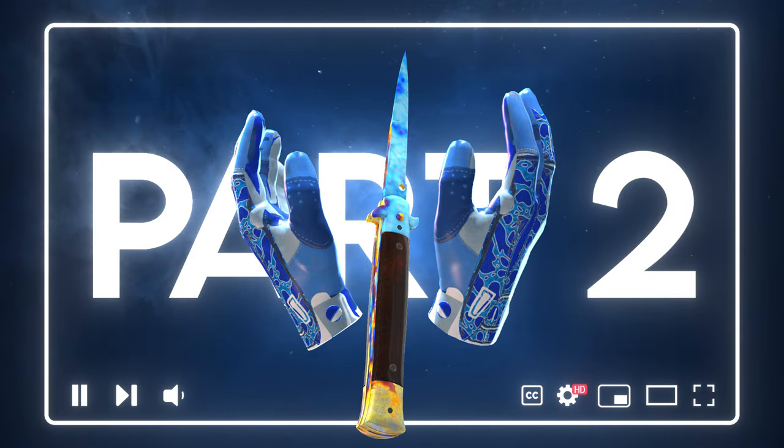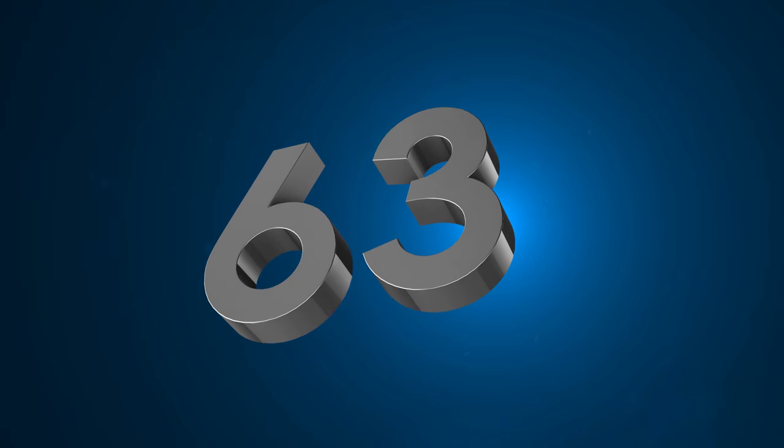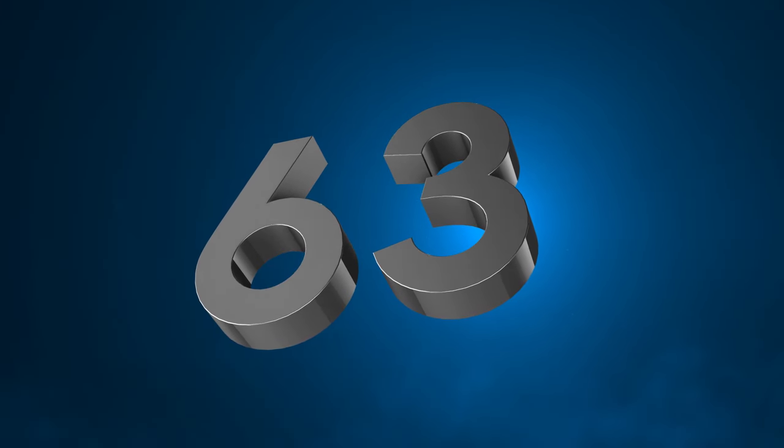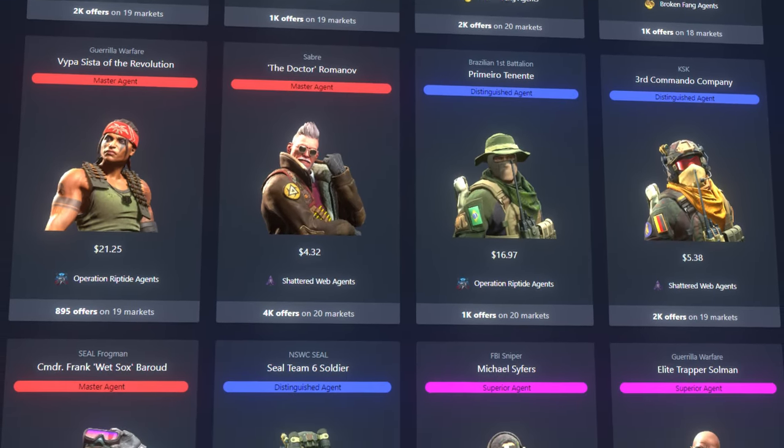Stay tuned for a giveaway. Welcome to part 2 of the best glove knife combos for every agent in CS2. There are 63 total agents in the game, and in part 1 we covered all 34 T-sided agents. So today we're going to look at the best combos for all 29 CT agents.